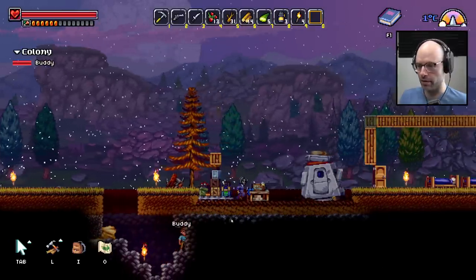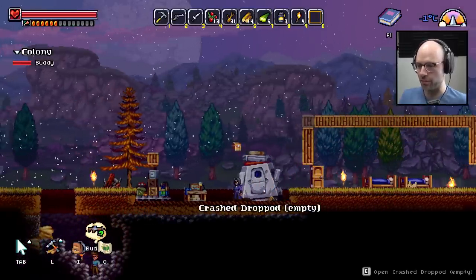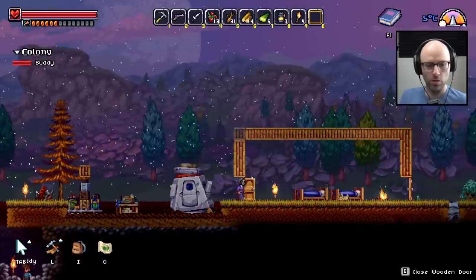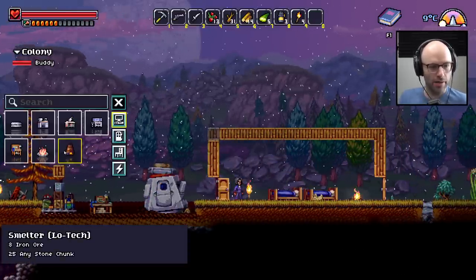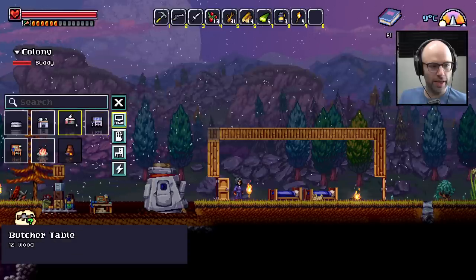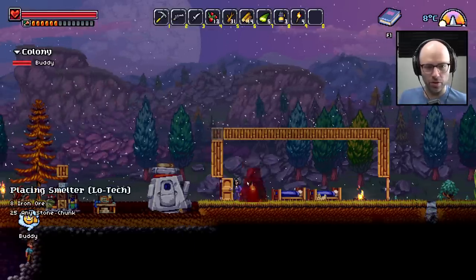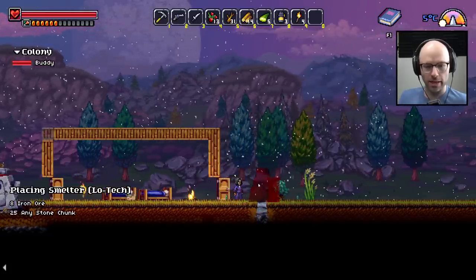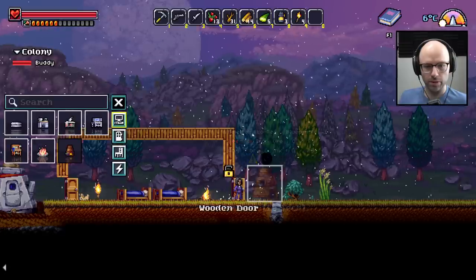You should get a back wall on your house — it is a little drafty. Here's what I'm thinking — we're opening our build menu and we're building a smelter. Do we have eight iron ore? I guess we don't need to build it — we can make it be inside later. Put the smelter right there. Any chance Buddy will immediately start coming to build that?